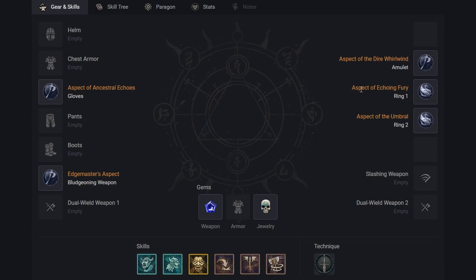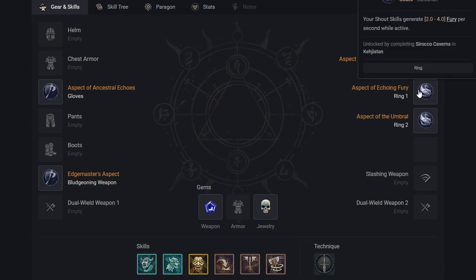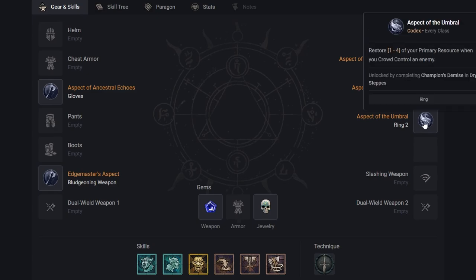Next, the important aspect for the first ring is called the Aspect of Echoing Fury, unlocked by completing Siraco Caverns in Kajistan. Your shout skills generate 2 to 4 fury per second while active — very big for fury generation — and this is going to continually help you use your Whirlwind as much as possible. Additionally, restore 1 to 4 of your primary resource when you crowd control an enemy, unlocked by completing Champion's Demise in Dry Steps.